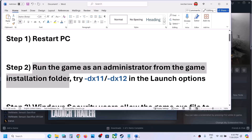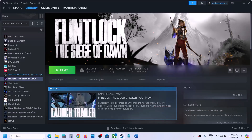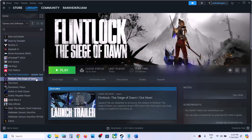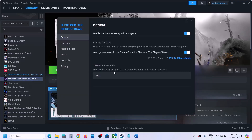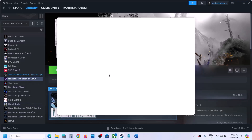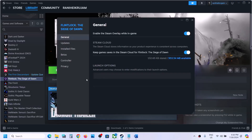The next step is to try DX11 or DX12 in the launch options. Right-click on the game, select Properties, and in the launch option type in -dx11, then close and launch the game to check. If that does not work, you can try -dx12. If still not working, remove this option and follow the next step.